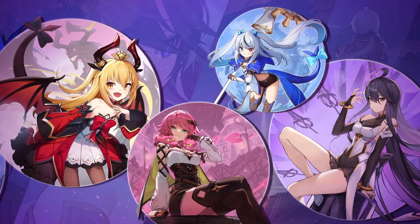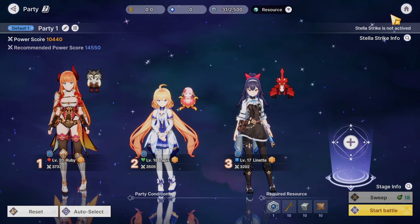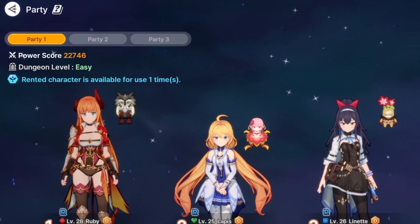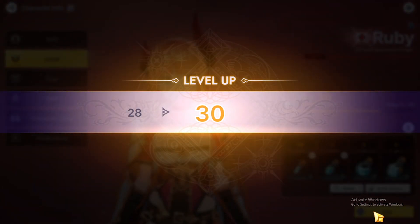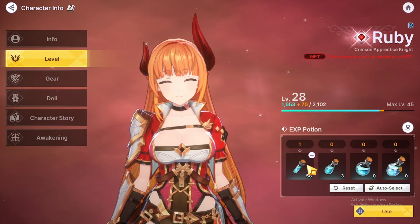Stellar Fantasy features over 20 premium quality anime-style characters that you're going to fall in love with. Your beginner characters — Lynette, Lupus and Ruby — each have their own individual abilities and play styles. To unlock new characters, you need to get to a party score of 17,000. To achieve this, you can level up your basic characters and their loadouts, then play Abyss Rift to unlock new characters.